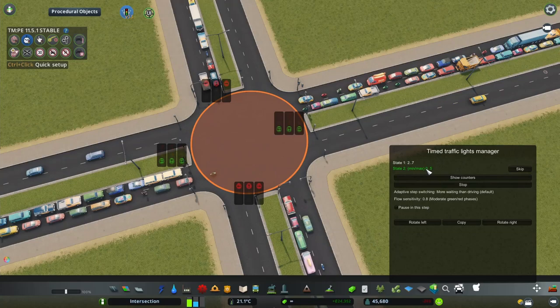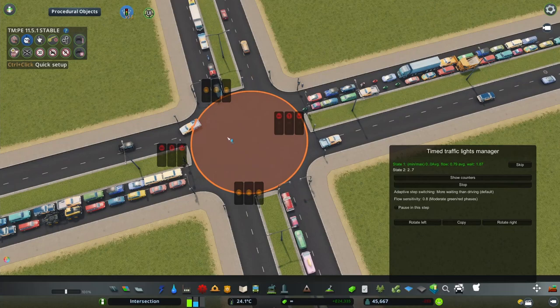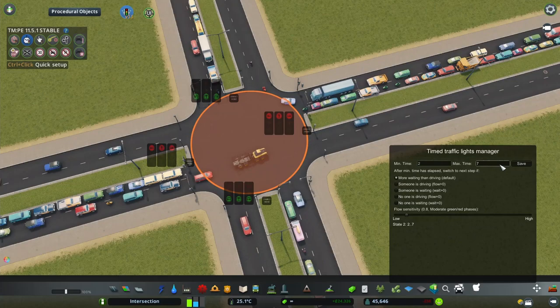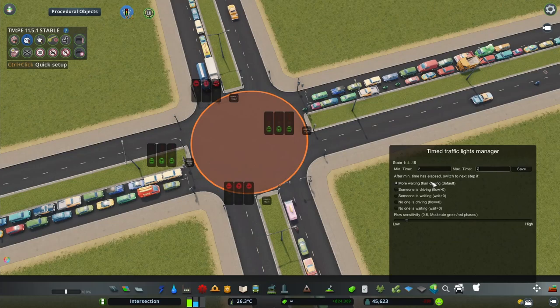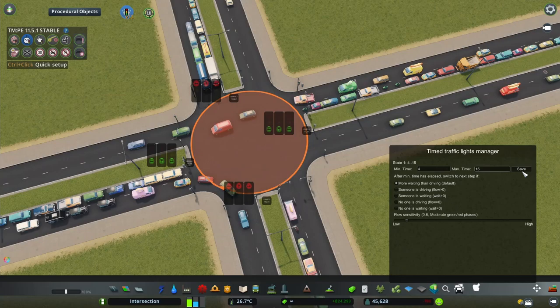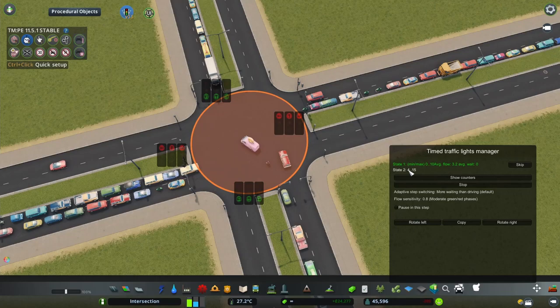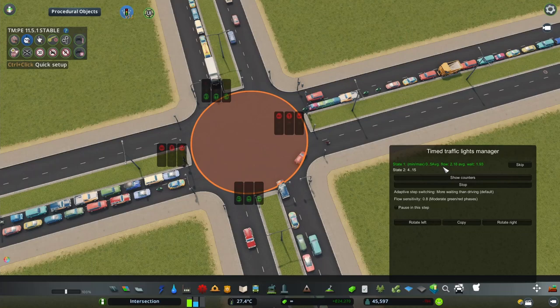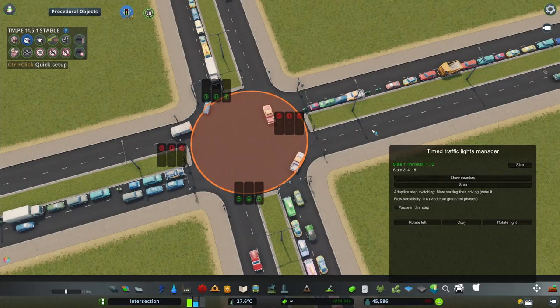The intersection is not working optimally — every time the minimum time passes it almost immediately switches, and even the maximum time is kind of short. The intersection is basically empty during switches. I'm going to stop, go to edit, and set the minimum time to maybe 4 and the maximum time to maybe 15. I usually try to go for about three to five times the minimum time for the maximum time.